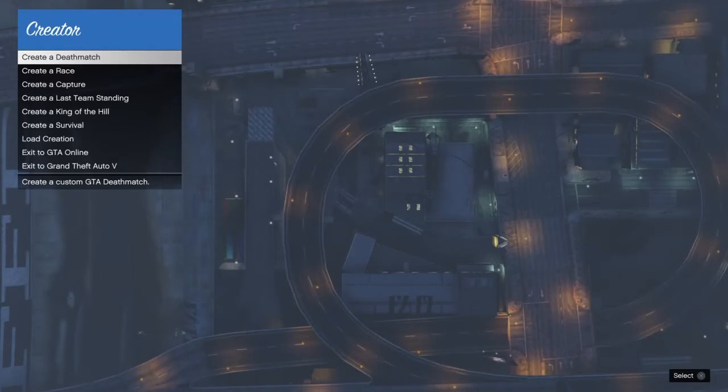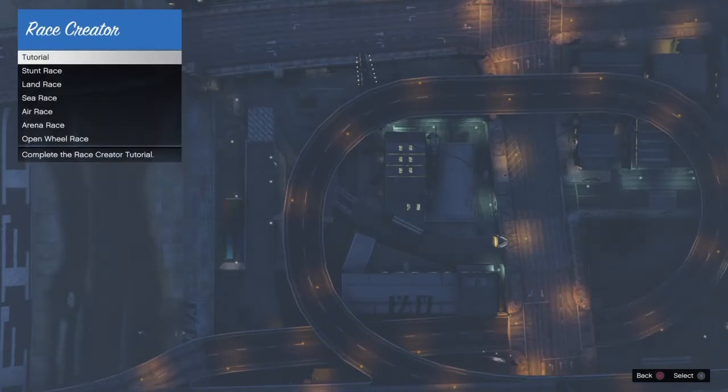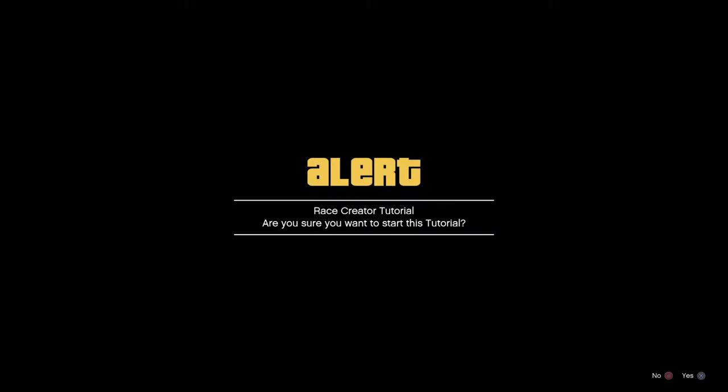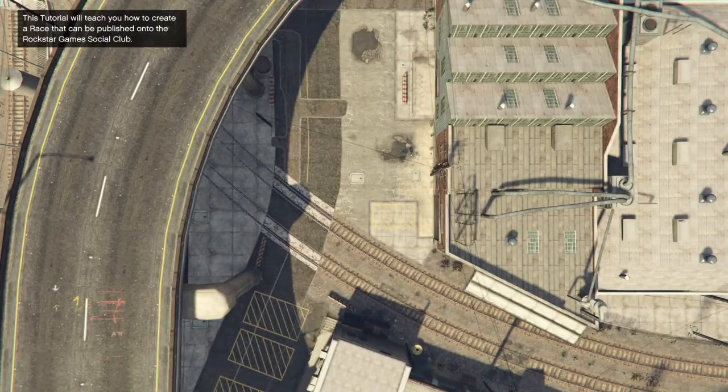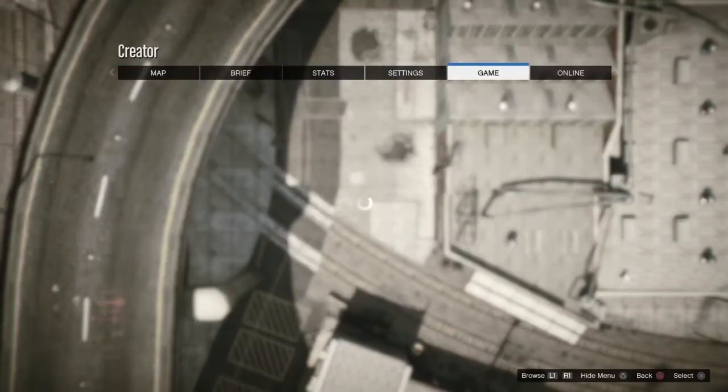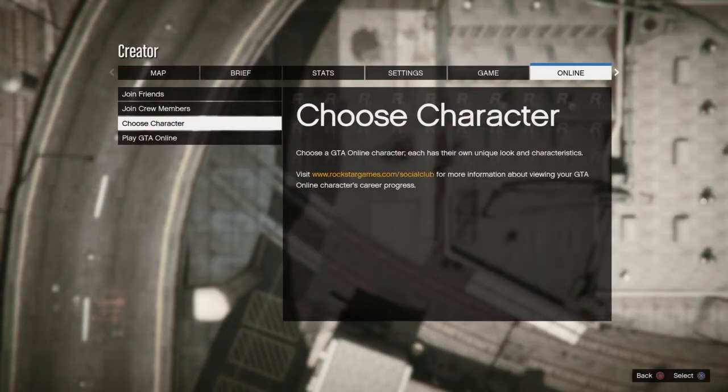Alright, so as soon as you load into Creator, all we're going to do is go down and do Creator Ace, and you're going to go ahead and hit the Tutorial, then go ahead and accept the alert. As soon as you accept it, it loads you in and you should be standing here frozen. All you want to do from here is go to Pause, go to Online, and you're going to hit Choose Character.